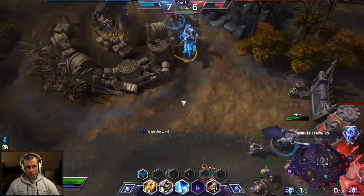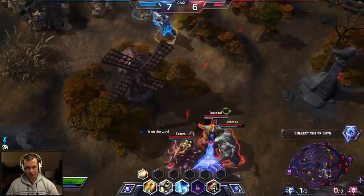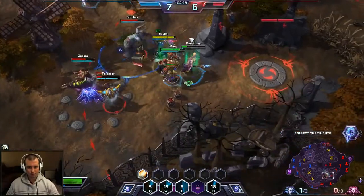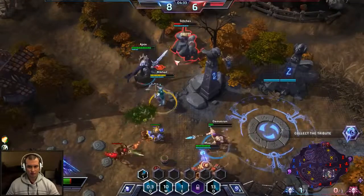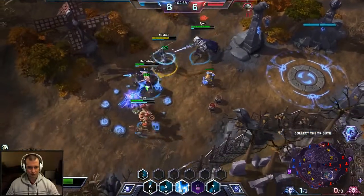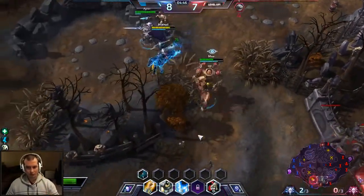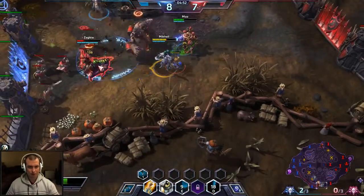Here in a little bit you guys will see the combo in action — hopefully I'll get a chance. Going to heal up Jaina real quick, activate my Searing Arrows — you can see you do pretty decent burst. Got Stitches! Going to heal up Jaina, then switch to bottom. Let's see if we can actually get Zagara. Yes we can — she's down!